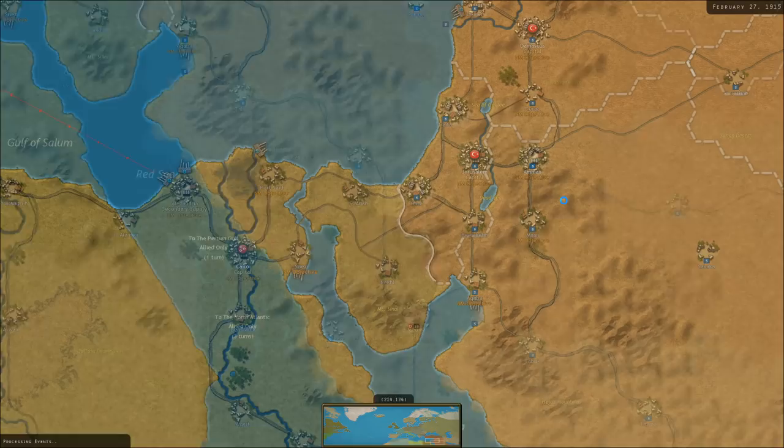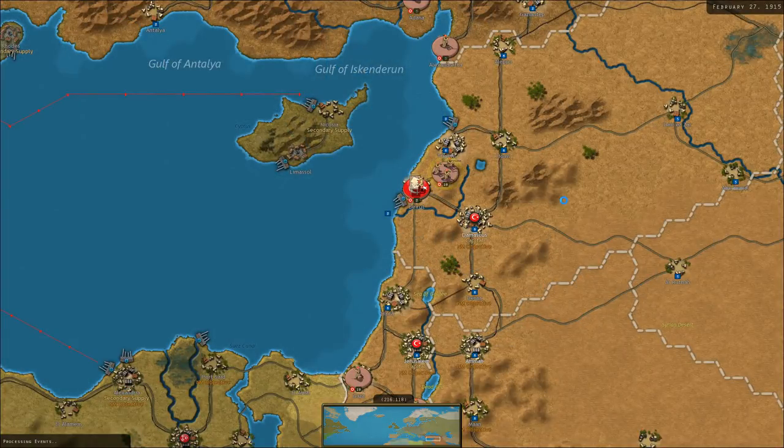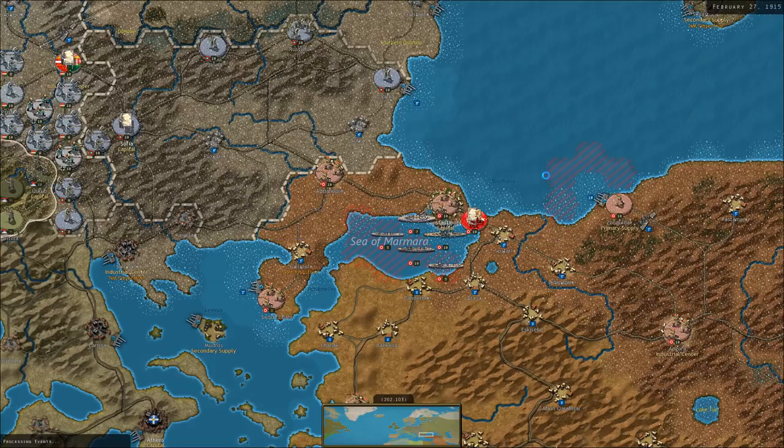Ottoman forces are mobilizing throughout the Middle East, with a lot of Ottoman units deploying on the map. The interesting thing about this war is that because we didn't attack Belgium and Britain stayed neutral, the game gave the Ottomans the Osman I — the Agincourt battleship — which historically Britain held back and enlisted into the Royal Navy. As a result of us not attacking Belgium, the British were short one battleship, and the Ottomans had that ship. We also sent the Goeben there, so the Ottomans have two modern battleships.